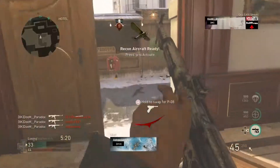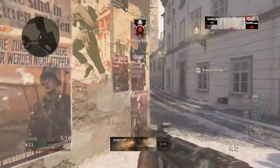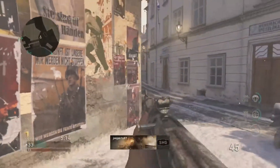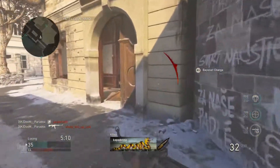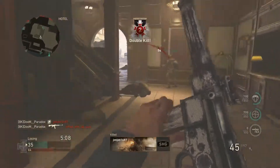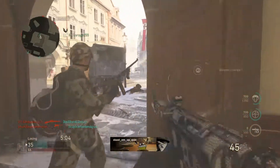That nice little four-piece right there — that little clutch, look at that, that was nice. This is why I like using the STG: fast fire rate, low recoil. We just got that guy off a streak right there. I like to see that.